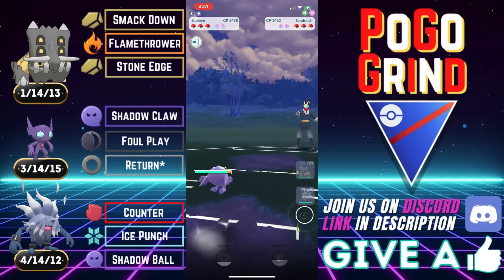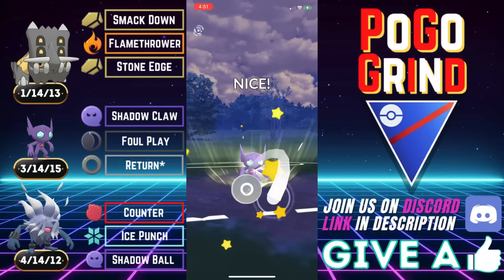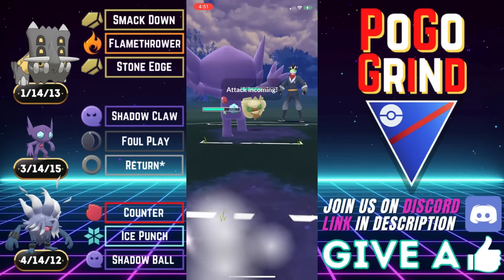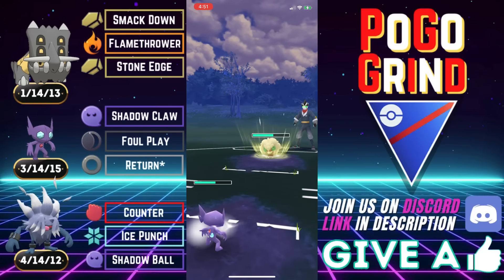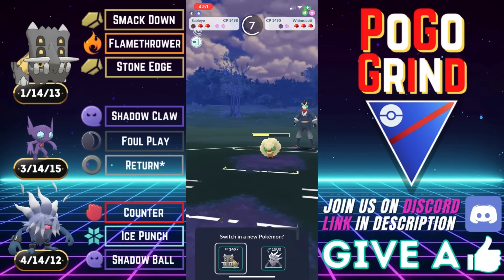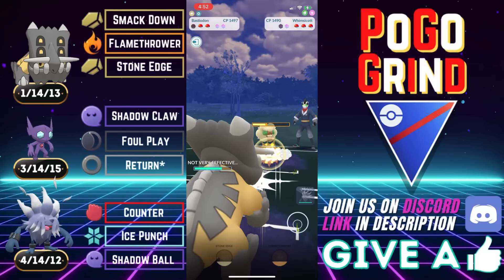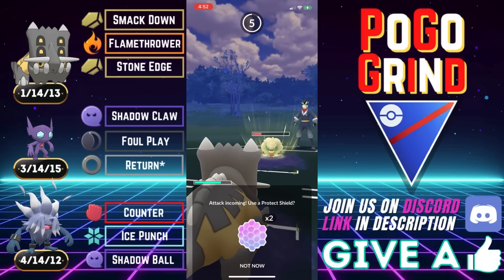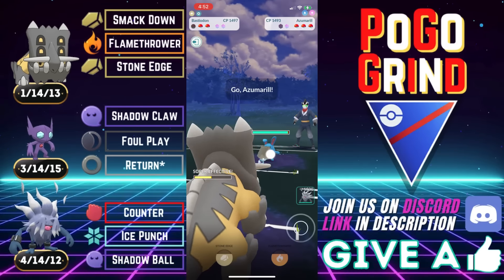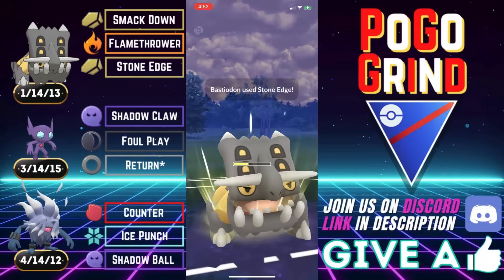Another A-Slash lead. We're going to pivot into our Sableye just as we did with the other A-Slash lead. This time they meet us with a Whimsicott — very interesting to have behind an Alolan Sandslash, and very weak to a Fire type. Maybe this is someone who decided to bring their Fantasy Cup team into the Open Great League. I'm sure the minute they encounter a Talonflame or a Skeledirge, they'll be rethinking that. We play out the exchange — they shielded our return. So we hold on to our shields just as we did in the other A-Slash matchup. We look to farm this Whimsicott all the way down.